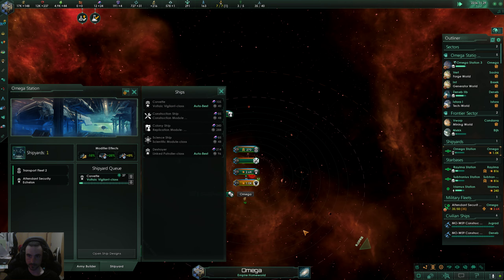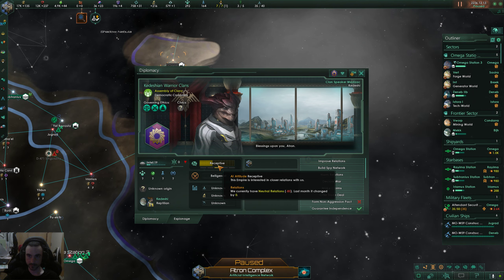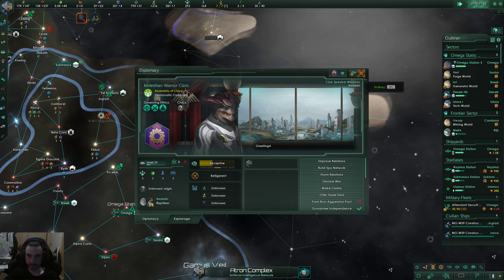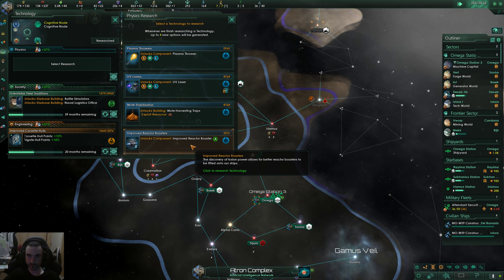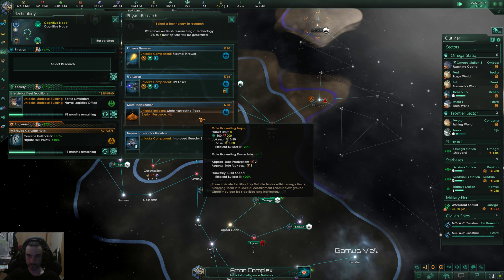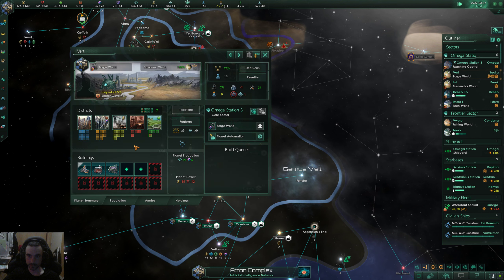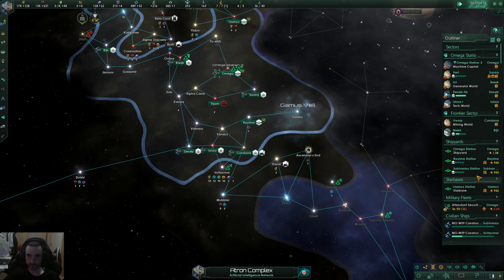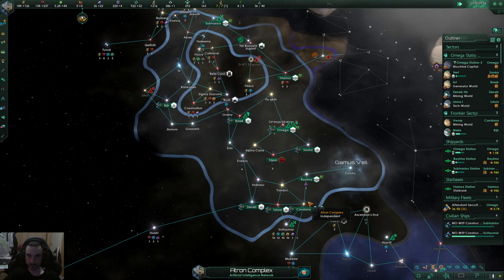We have so much energy we can just buy some. More corvettes. The Democratic Crusaders — negative relations. We'll do an embassy just to see what we can learn, but they don't seem to like us — probably because we turned some people into batteries. I think they're considered slaves even though they're not being killed, so it's their political status the Democratic Crusaders don't like.